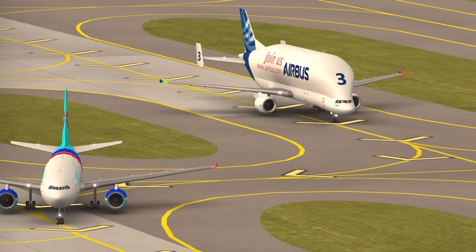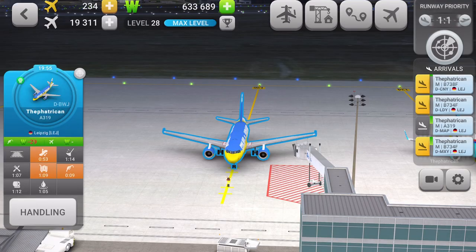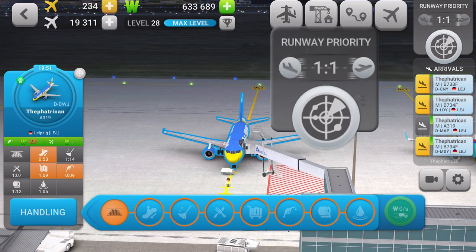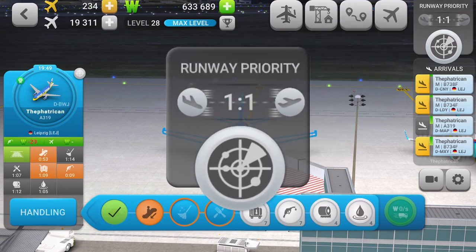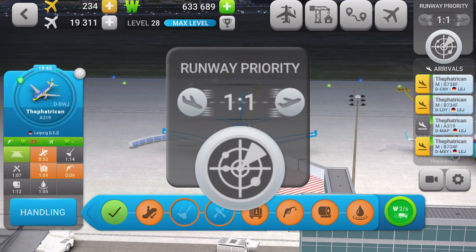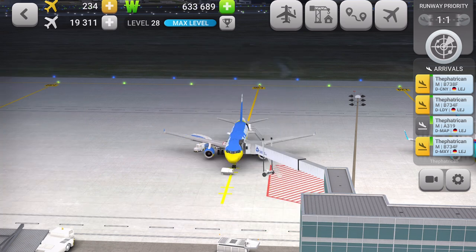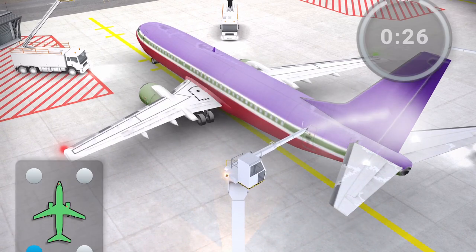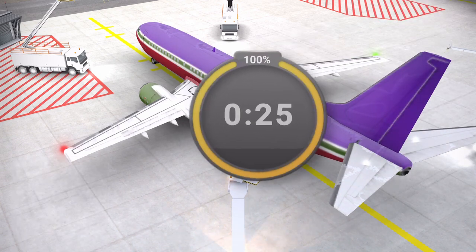If you have a large landing queue, you will first want to update the arrival departure ratio from 1-to-1 to 2-to-1 or even 3-to-1. This means that for every three planes landing, one plane will then take off. This will allow more planes to arrive, which will clear up the landing queue.